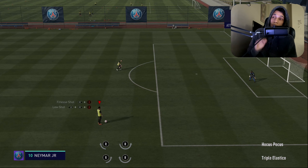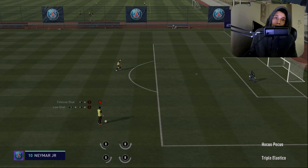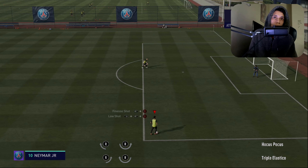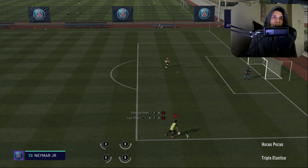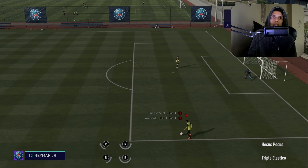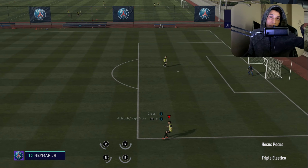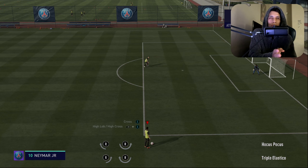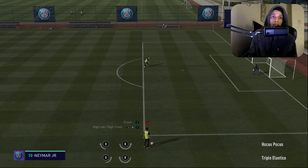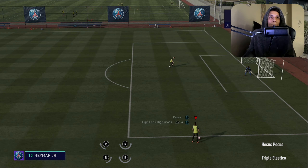Now the complicated part: learning the hocus pocus and the triple elastico. These skill moves are actually really useful, especially the hocus pocus — that one's quick. The good thing about the first skill move I taught you is that it faces you the right way so you can mirror exactly what's on the screen with your right stick. The hocus pocus is an exit to the right; the triple elastico is an exit to the left. Depending on your situation — if someone's coming at you and you need to go right, pull out the hocus pocus; if you have more space to the left, do the triple elastico.